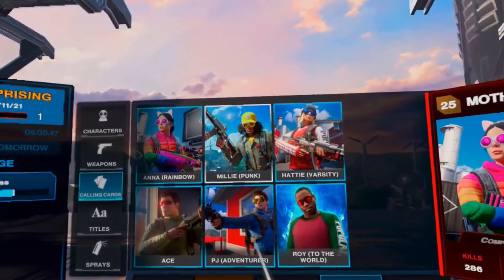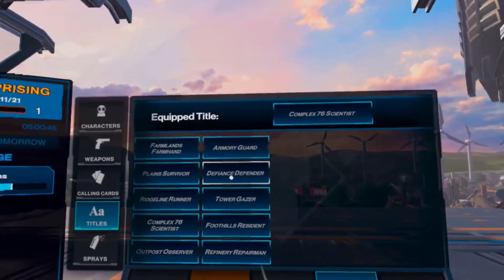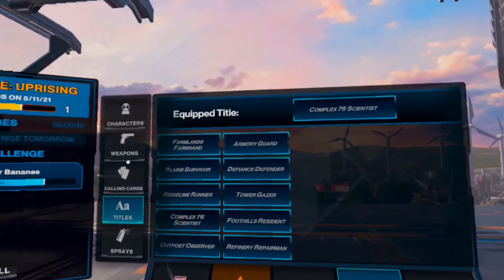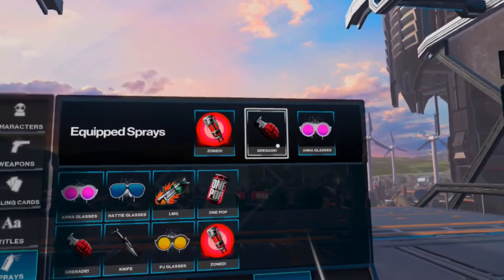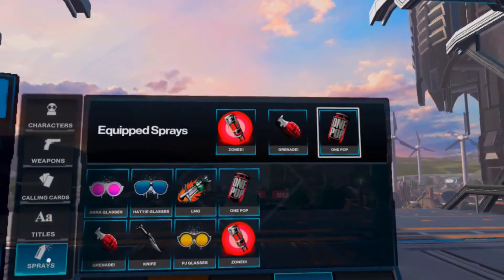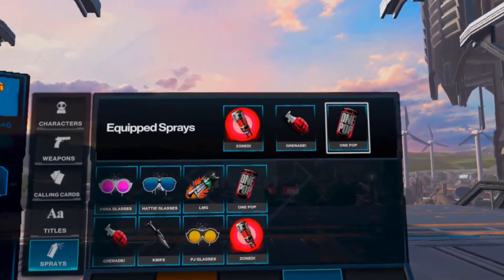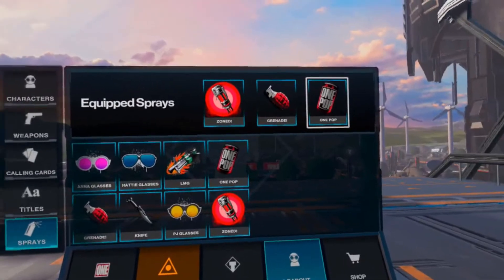The Battle Pass is only $5, and it'll allow you to unlock these cosmetic upgrades as you gain experience and progress through the season. It's important to note that for this $5, you will still have to earn these rewards by playing the game and getting experience. You can also pay a larger, exorbitant amount of money to get everything all at once, but I think that detracts away from the fun of the game. But hey, if you want to support the developers, go for it.